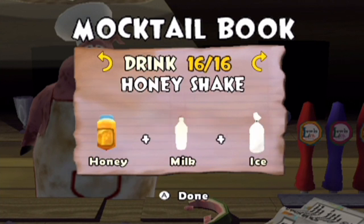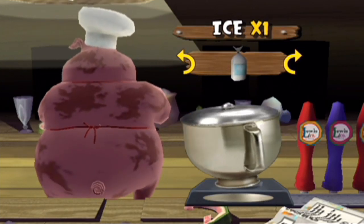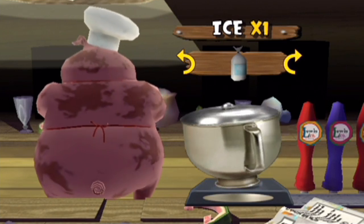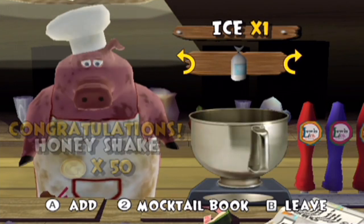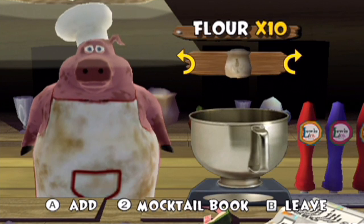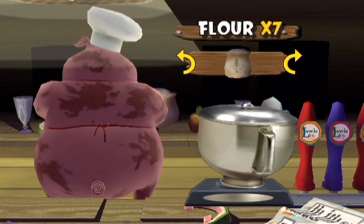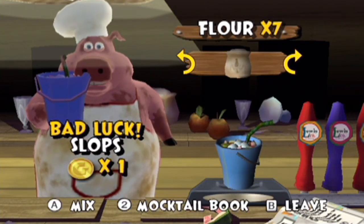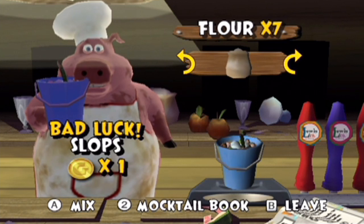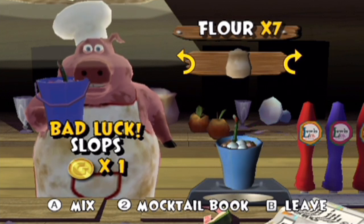With that, we have one more recipe to make and it's honey shake — just honey, milk, and ice. There's a lot of recipes in here that involve honey. A lot of these recipes didn't involve ice, so we're down to one bag of ice, but that's okay. There we go — honey shake, our last recipe. And finally, since we haven't had any required flour, if you were to combine three bags of flour, all you get is slops. I don't know where all the other crap comes from — that's what you get for combining three bags of flour into a cup. This game is official proof of that.